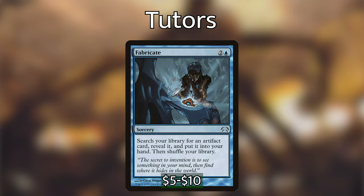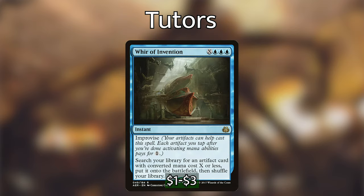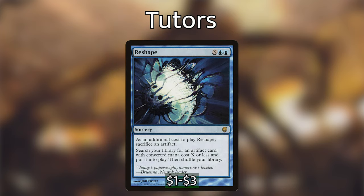Fabricate lets us search our library for any artifact and put it into our hand. Whir of Invention is a super cool instant-speed tutor with improvise, so we can tap artifacts to help cast it — each tapped artifact pays for 1 generic mana — and we get to put an artifact with CMC X or less directly onto the battlefield. Reshape requires sacrificing an artifact as an additional cost but also puts the tutored artifact right into play, which is super powerful.